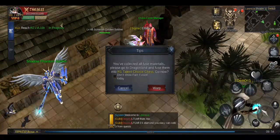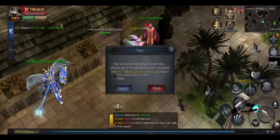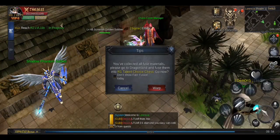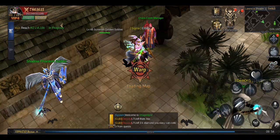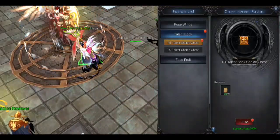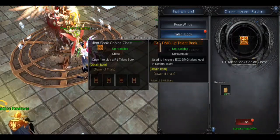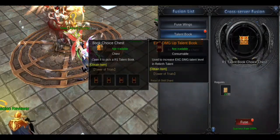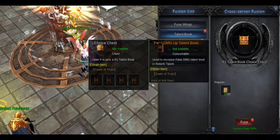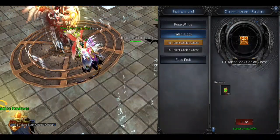I just wanted to share this with you — as you can see, I'm now able to fuse a rank one talent choice. Let's go over there and do that in the Dragon Land. I'm gonna fuse this now and as you can see, it gives you the option to select a talent, which is great. I'm just gonna fuse it — I haven't really looked into those.